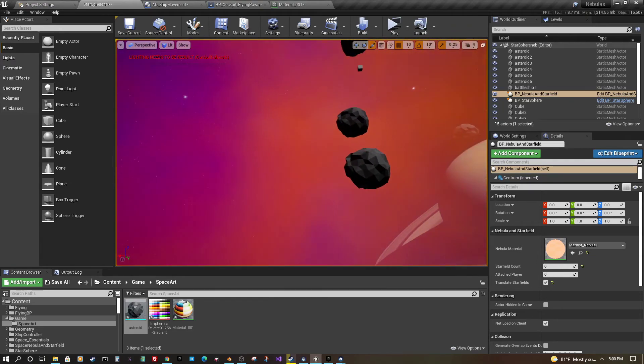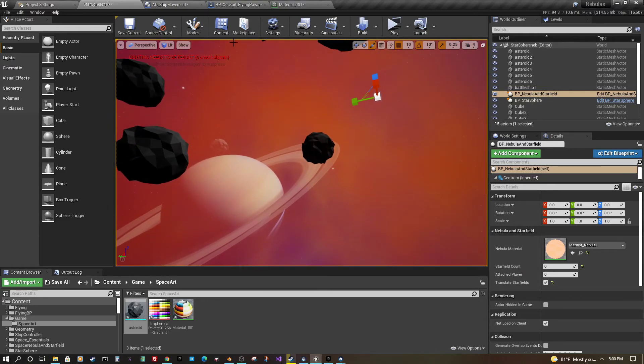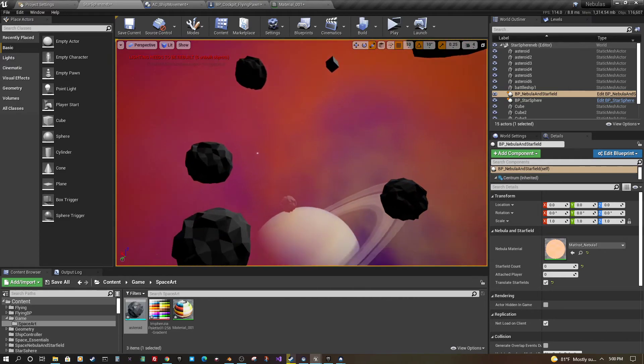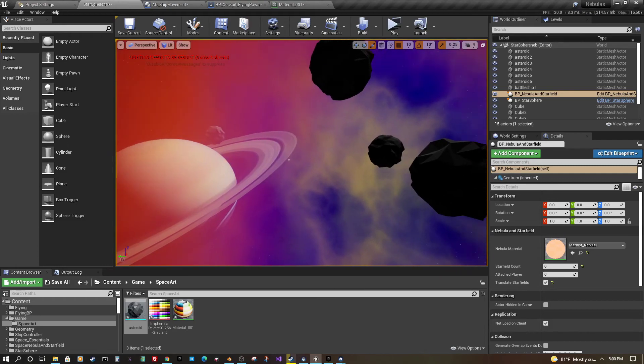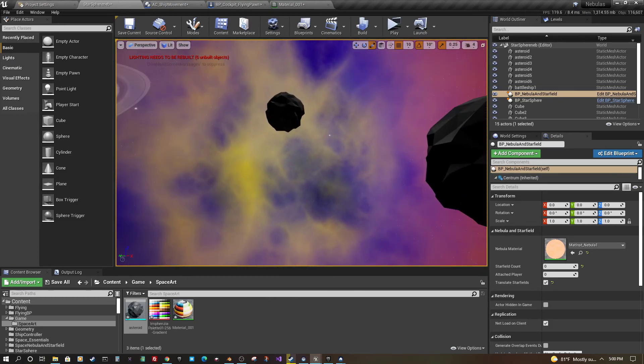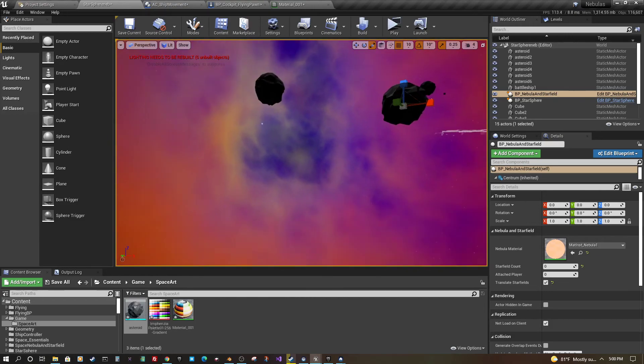And then some enemies. Once I get the inputs down, I'm going to start working on a simple AI to fight. I'll also bring in some guns, which I haven't added here yet. And I'm going to keep playing around with this nebula.